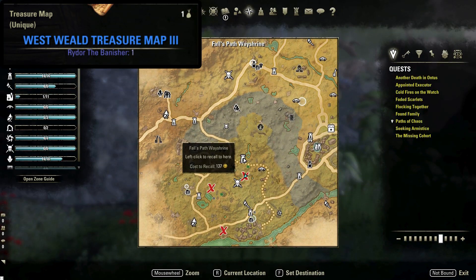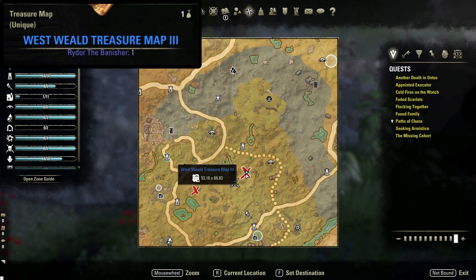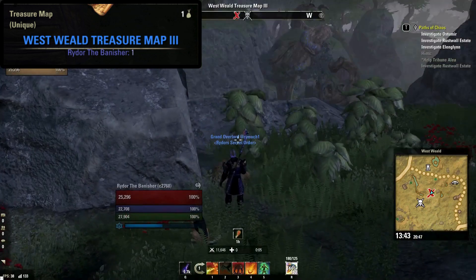Next up is the Westwield treasure map number three. This is located south of the Falls Path Wayshrine, shown here on your map. This dirt mound is located next to this large rock formation.